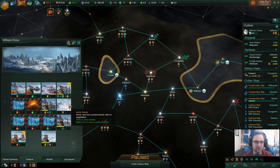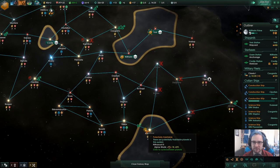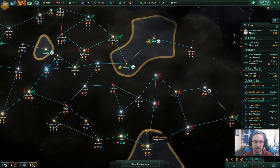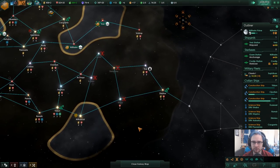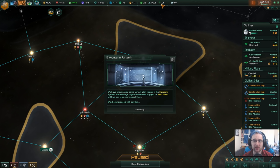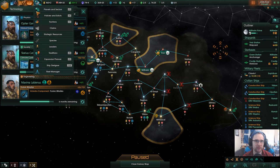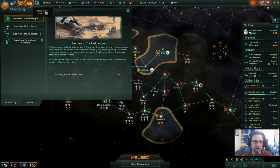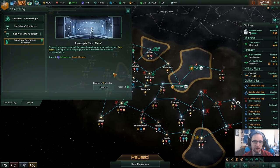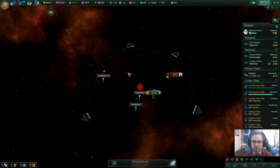I'll probably move someone over from research, just so we've got the energy increasing again. Because we are going to start colonizing soon, and that's going to cost us energy. Star system charted. Construction complete — we have another outpost up here. Outposts don't count towards the starbase capacity — it's starbase capacity, so we're fine there. We've heard of an alien — let's try and make contact with them first because I want the influence. Influence is really the cap for how fast you can expand.